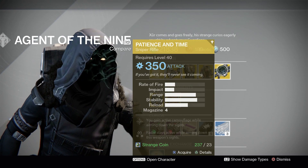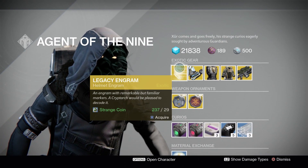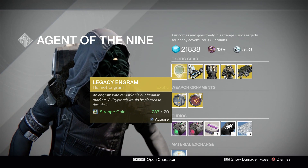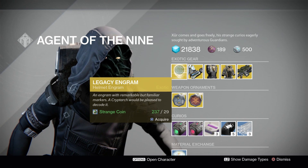So he is going to bring us Patience and Time. We will eventually get into this exotic sniper rifle, but let's start here with the Legacy Helmet Engram. This will cost you 29 strange coins and this is for year one stuff only, so if you are looking for updated year three stuff, you could simply pass on this.